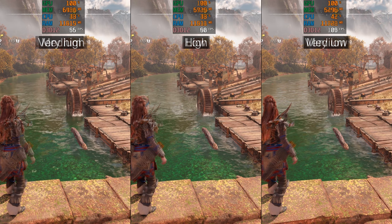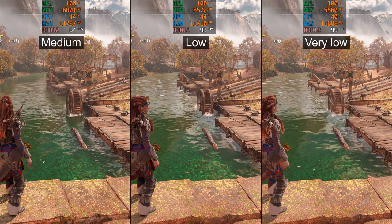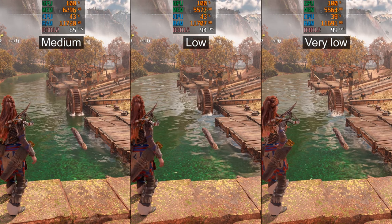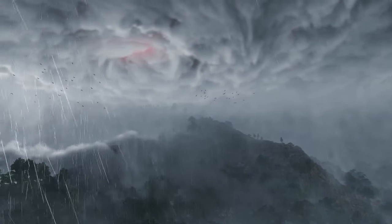Also, if you have only 8GB of VRAM on your GPU, set texture resolution to high, because very high will cause FPS drops and popping. Thank you for watching and have a lot of fun with this beautiful game.